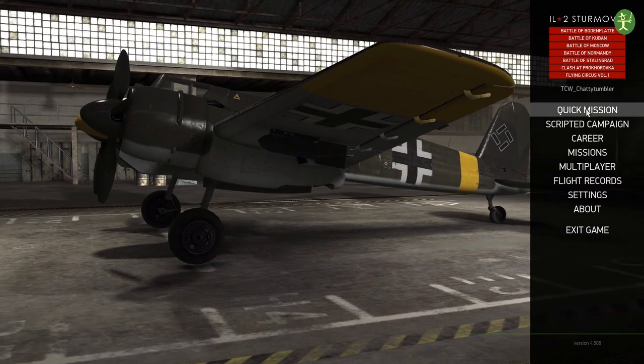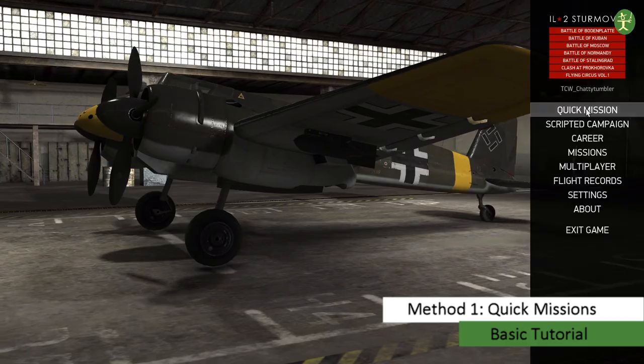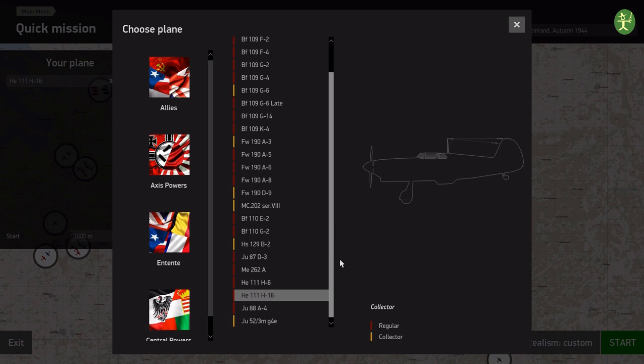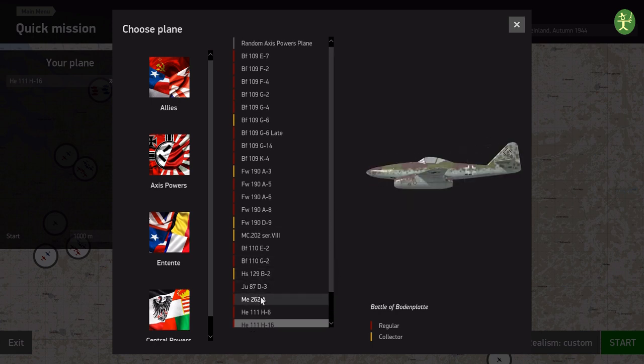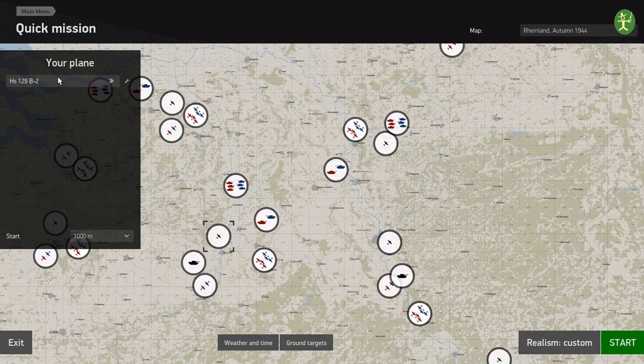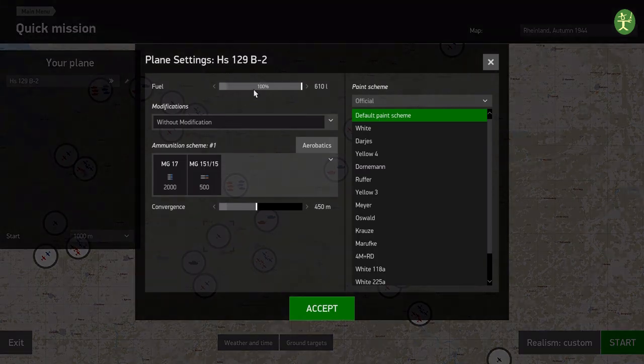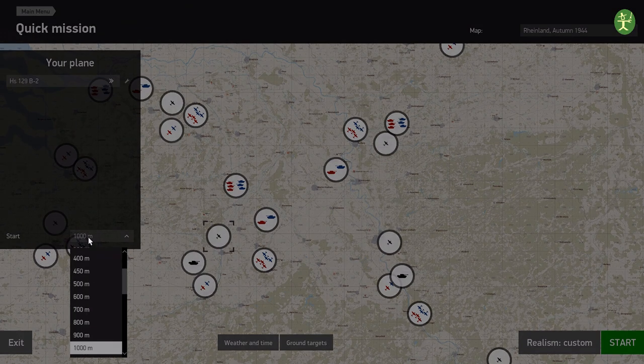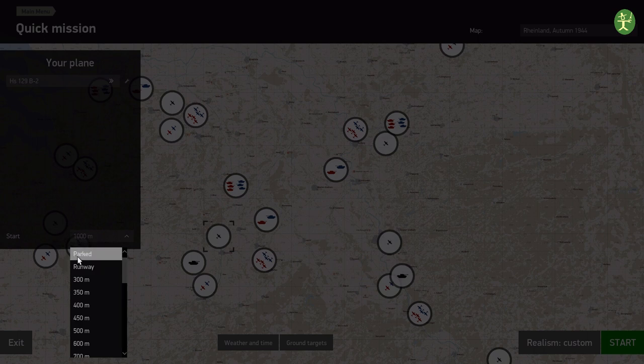The first one is to generate a quick mission. This is an offline version so you can generate one — we're looking for the HS129, the Mighty Duck. Don't worry about your payload or fuel at this point because we can change that in a second. You can change any paint scheme, but importantly you can have it parked, on the runway if you want to practice takeoffs.